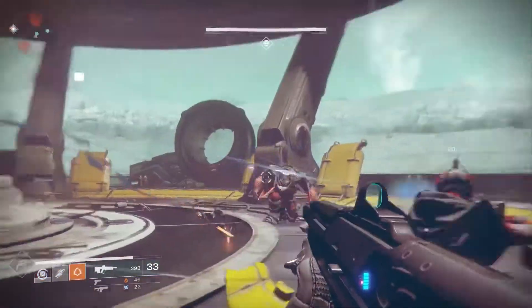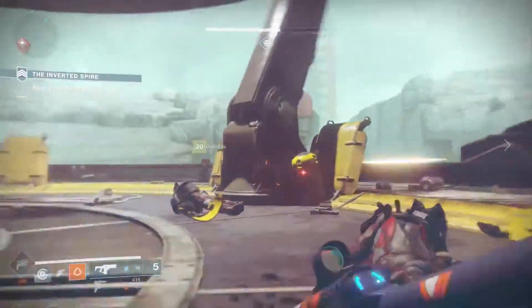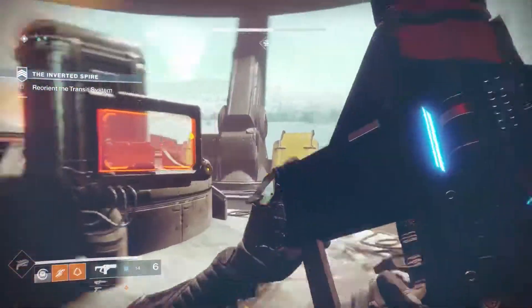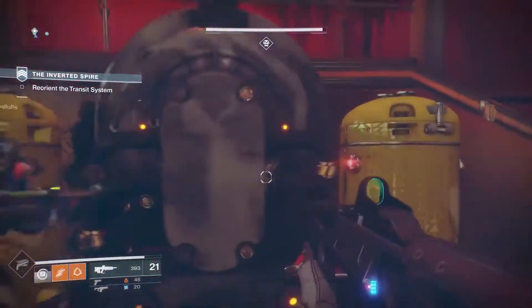And then you have the Gladiators. They have these two melee blades and will come in viciously at you and attack at short range. They have a lot of health — they're not like the Thrall that you can just pop off really easily. You need to get your shotgun out, or you need to jump up to high cover to get away, because if they close the distance, they're going to take you down.